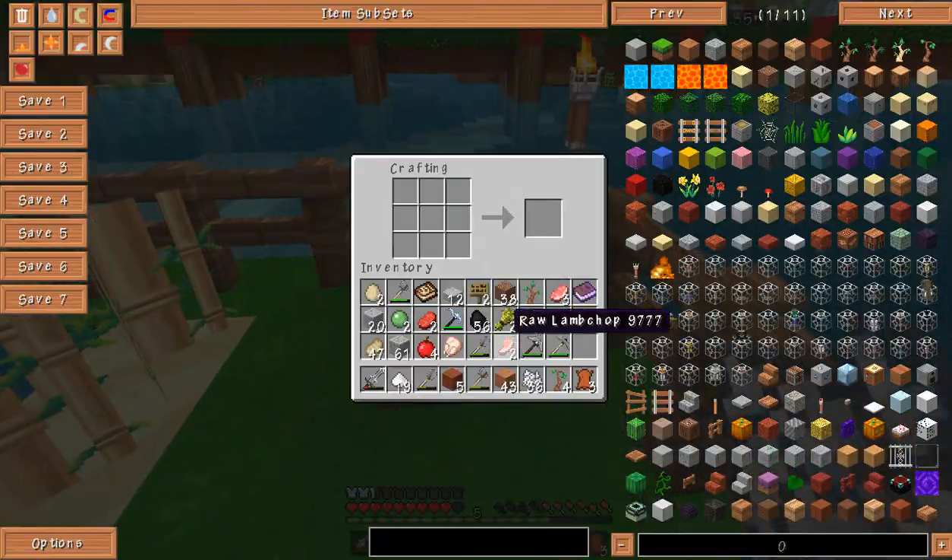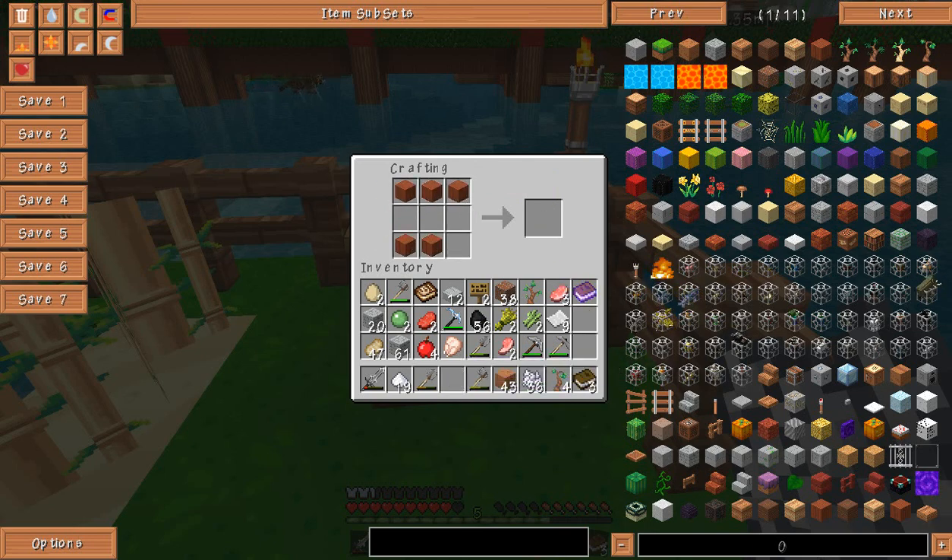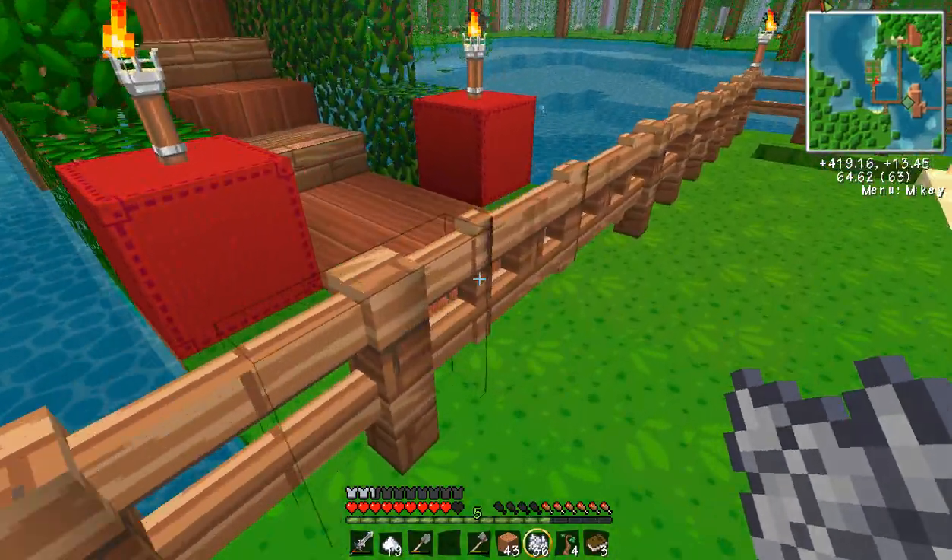Okay, let's just make them right now, because I don't want to walk all the way over there. This is 18 pieces of paper. Three more books. And then — oh no! We're one wood short! I can't believe this.